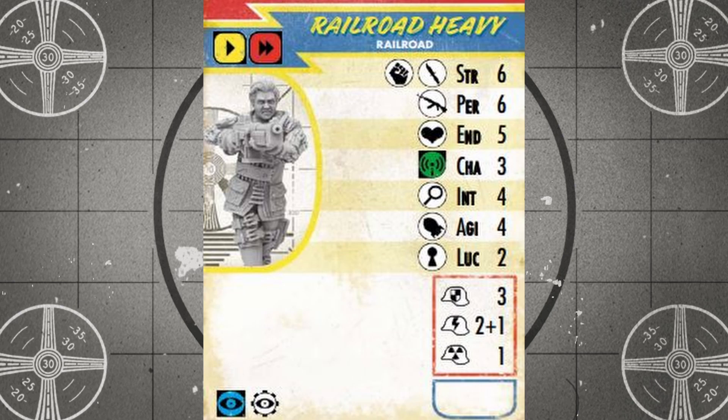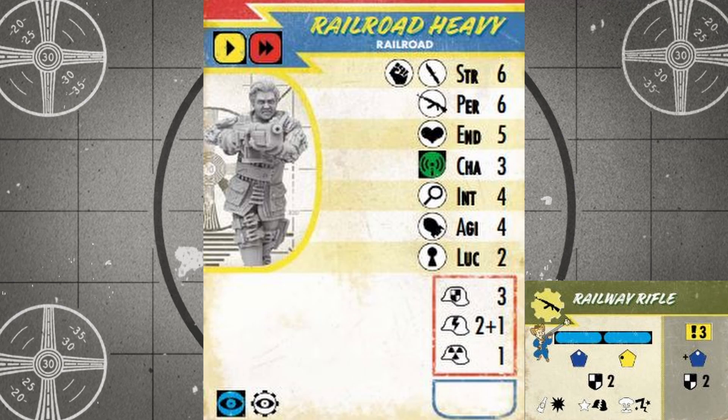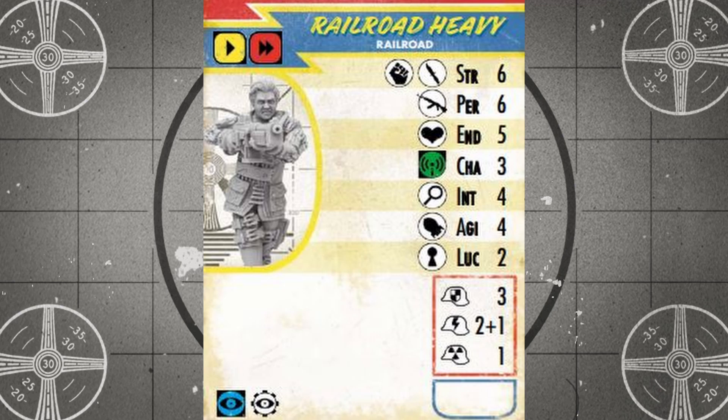With all the faction rules out of the way, let's take a look at all the Railroad units and their strengths and weaknesses. Starting things off is the Railroad Heavy, the only non-unique unit on the Railroad list. Despite not being able to use thrown weapons or pistols, heavies are arguably the most well-rounded combat unit in this faction, hitting with melee weapons and rifles on sixes. Because of the faction's specialty, that perception of six goes up to an eight when using the Railway Rifle. They're also one of the few units in the faction that can use big guns, hitting on an agility of just four. Heavies are pretty tanky despite having only five hit points, thanks to their three physical and two plus one strong energy armor. They're decidedly lacking on objective skills with no hacking abilities, an intelligence of four for search tests, and a luck of two when lockpicking, so best to leave the objective running to other units and let the heavies focus on combat.